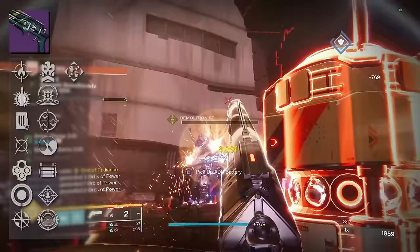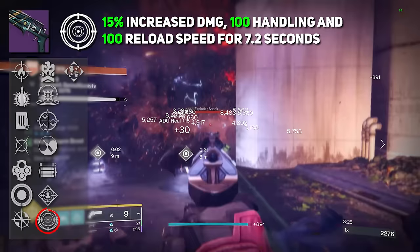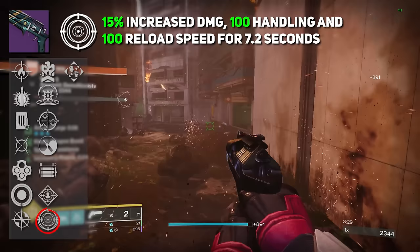Then we have Frenzy — being in combat for an extended time increases damage, handling, and reload speed until you're out of combat. This is a 15% damage buff, and it also grants 100 handling and 100 reload speed, lasting 7.2 seconds. It takes 12 seconds for this perk to activate, but Frenzy has always been a solid perk.